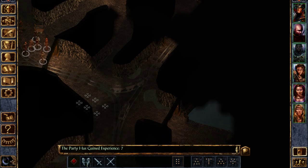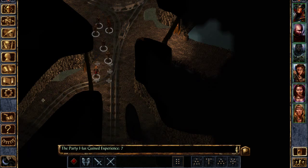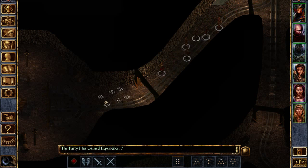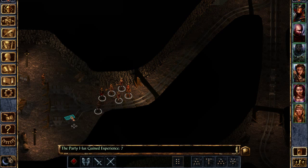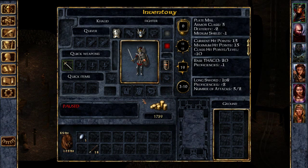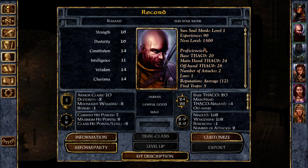Drop this stuff off, maybe even heal Rashad — he looks like he needs it. I didn't check to see how close he is until he gets to his next level. Now let's look at this — oh, he has a long way before he hits level 2.